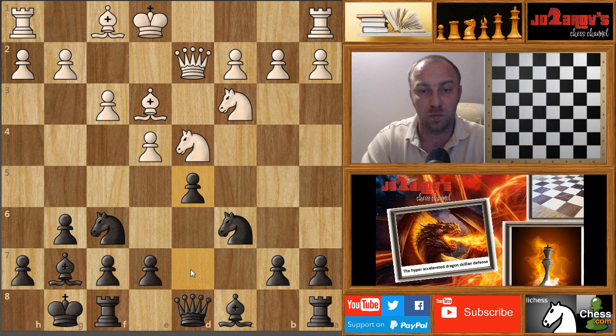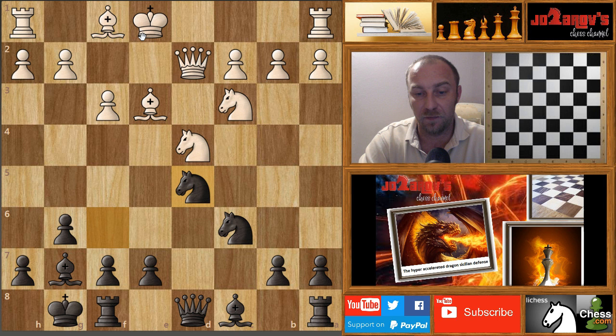This meets the basic principle in chess: when your opponent has the king in the center, you should break somehow in the center — try to open files, try to open diagonals. When the king is not secure, this is one of the most well-known chess principles. Of course you have to know this, and I played d5.